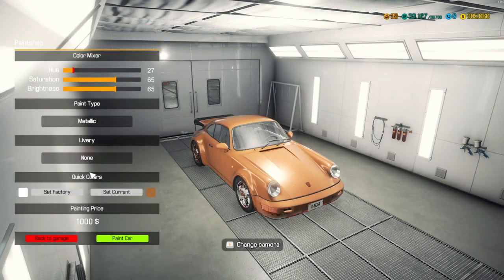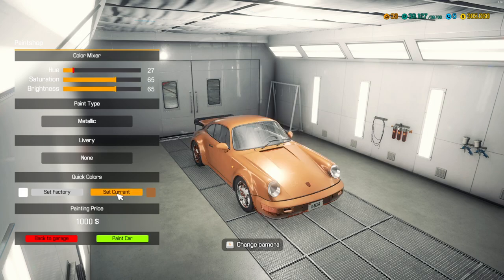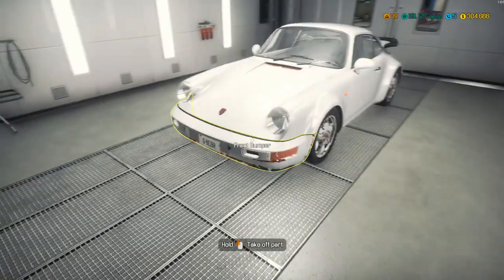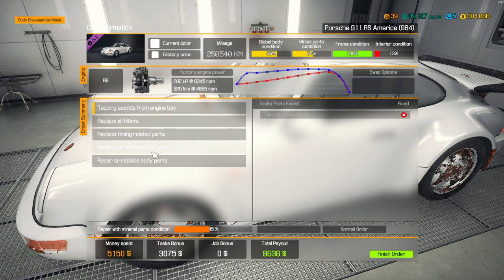Let's paint this anyway. The current color is copper but we're going to go to factory color, which is white. Those rims look terrible — it makes the body damage look so much worse. You should have just stuck with copper. But I've been told to paint it the factory color and that's what you're going to get. It makes the rust look so much worse.